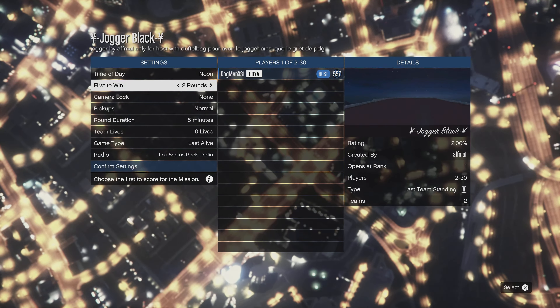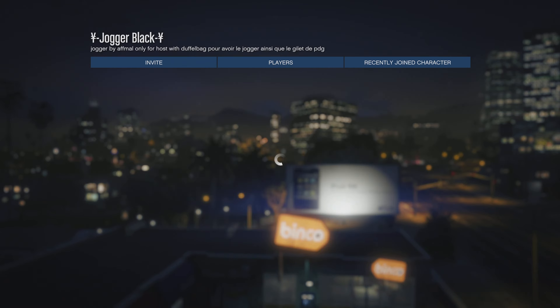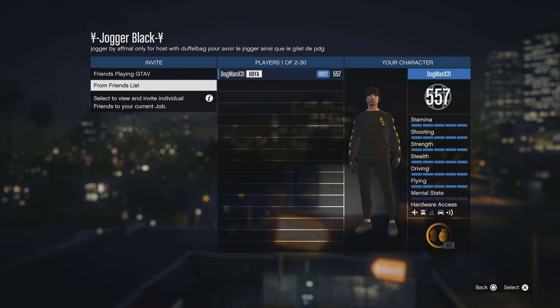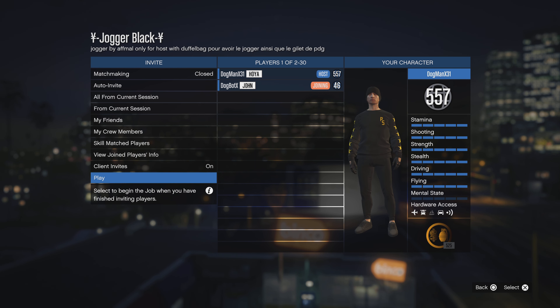Once you go ahead and start the job, it's gonna bring up a screen. You're going to confirm the settings and you're going to need a friend for this. Luckily we have Dog Bot, so I'm going to send him an invite. That friend just has to sit in the car — they don't have to do anything. Once he joins, we'll go ahead and hit play to start the job. Pretty simple, easy, fast and easy.